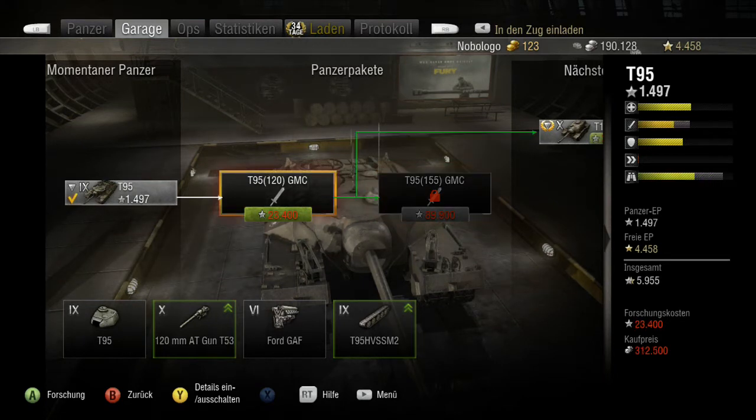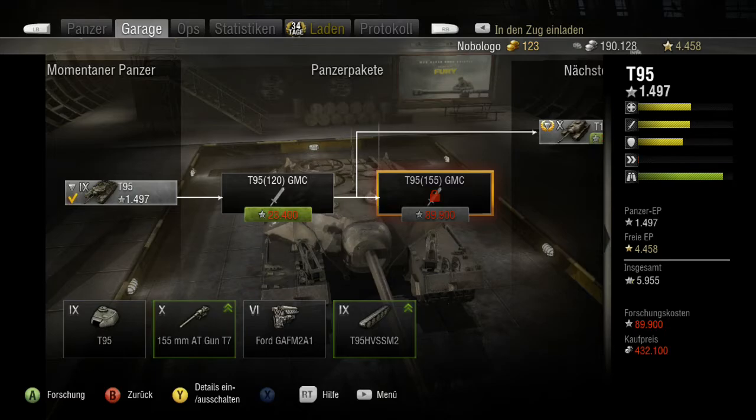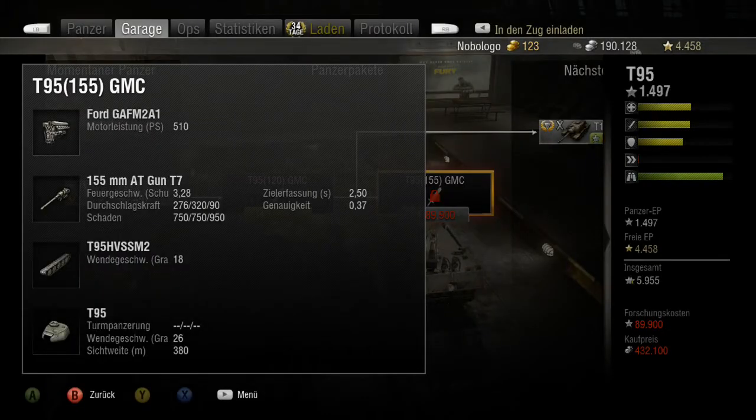Das zusätzliche Paket bringt noch einen besseren Motor und eine 155mm AT-Gun T7 mit einer Feuergeschwindigkeit von 3,28 Schuss in der Minute, Durchschlagskraft 276, 320, 90 und Schaden 750, 250, 950. Die hat ganz schön viel Schaden, wird aber eine ziemlich lange Ladezeit haben – also dauert das ziemlich lange.